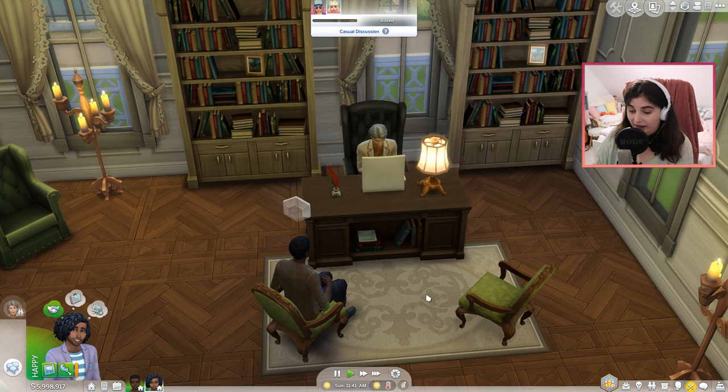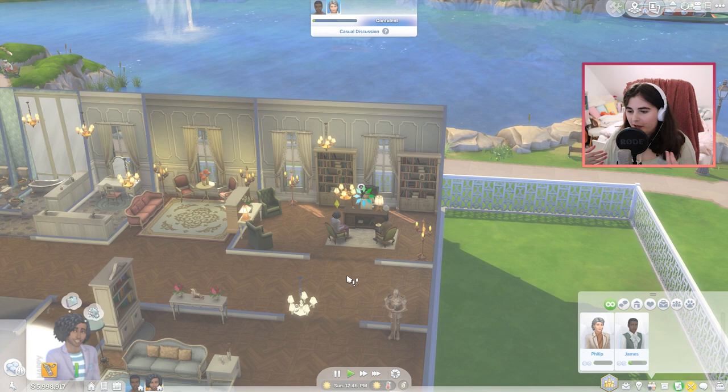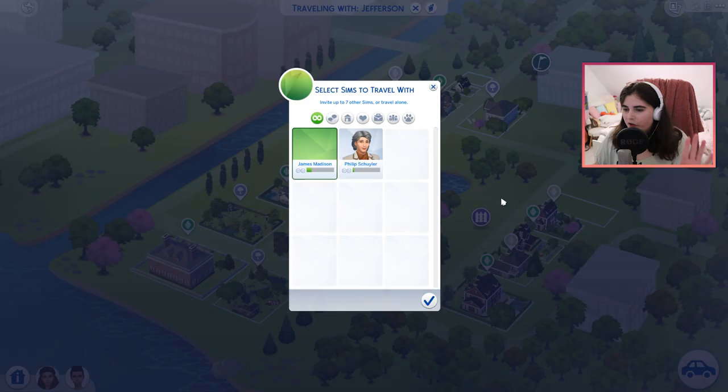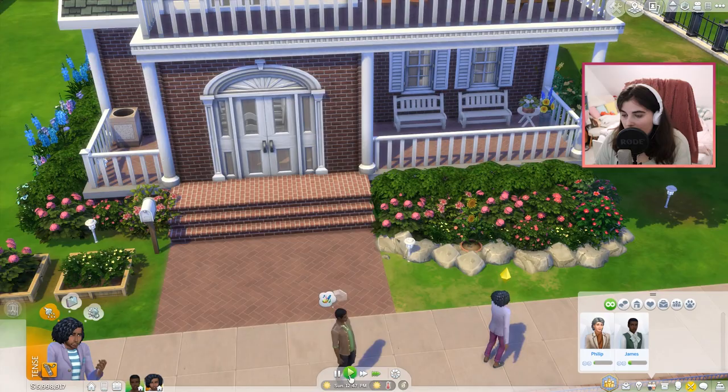Let's meet him. So we have him in our acquaintances list. Where are you, Jefferson? Go introduce yourself. There we go. I don't know how many people we're going to be able to invite to the party, but I'm just going to try to have them know as many people as possible. Okay, we're here at the Schuyler sisters' house. Let's knock on the door, see if they're home.